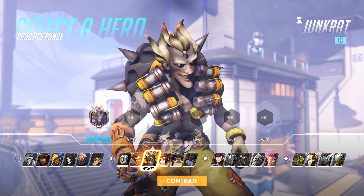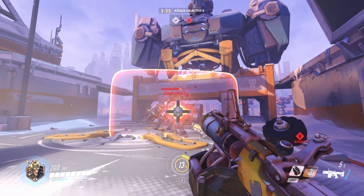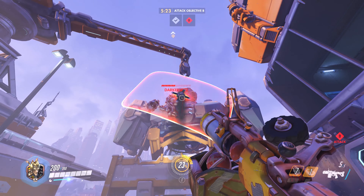If you throw Junkrat's Concussion Mine over the shield and detonate it above Reinhardt's head, he'll fly into the air, leaving his allies exposed.